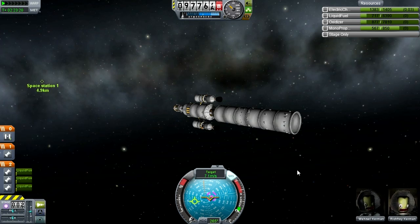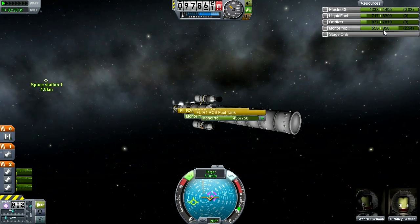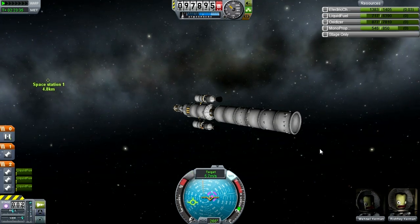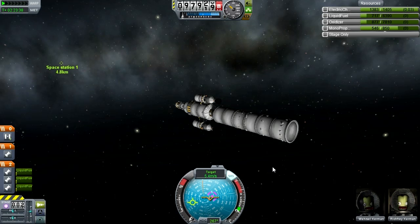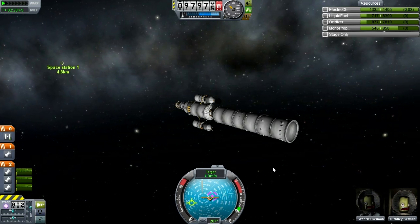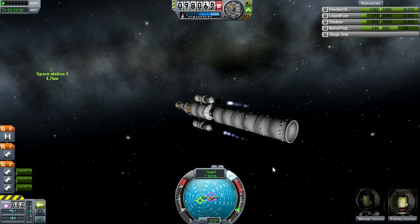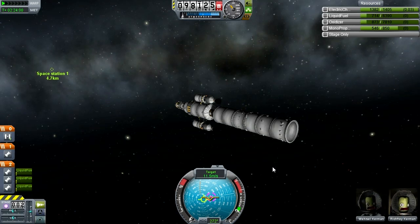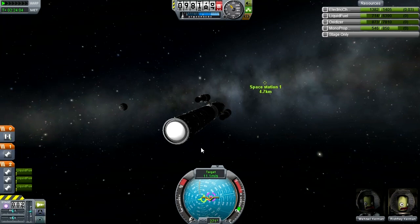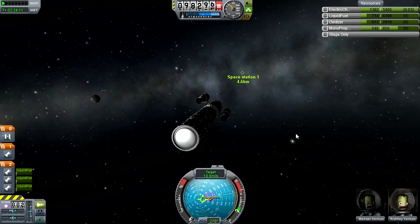I'm really not sure if I'm going to be able to dock this thing. I've switched to docking mode a couple of times, and when RCS and SAS are on at the same time it oscillates wildly and burns through RCS fuel incredibly fast — that's not productive at all. I'm going to give this one decent shot, and if by the time I reach one kilometer from the station it doesn't look like I can dock, I'll abort, do a re-entry, and try again with a different design.